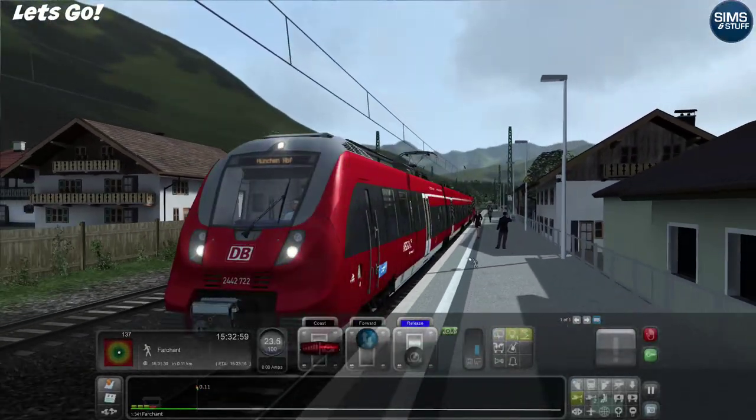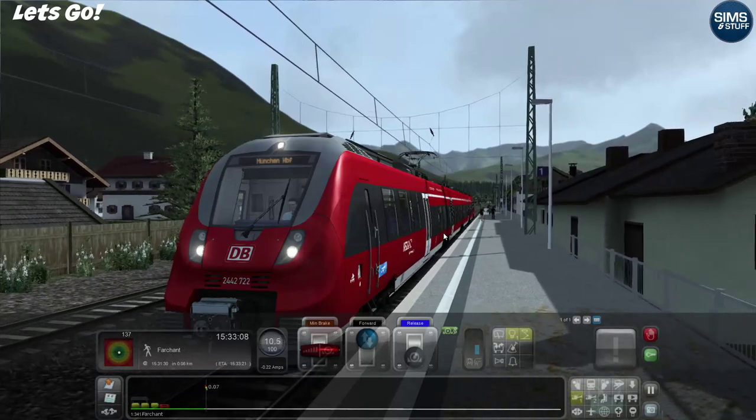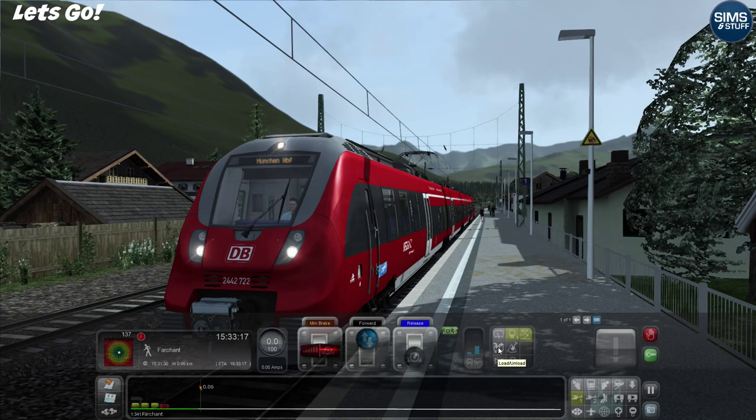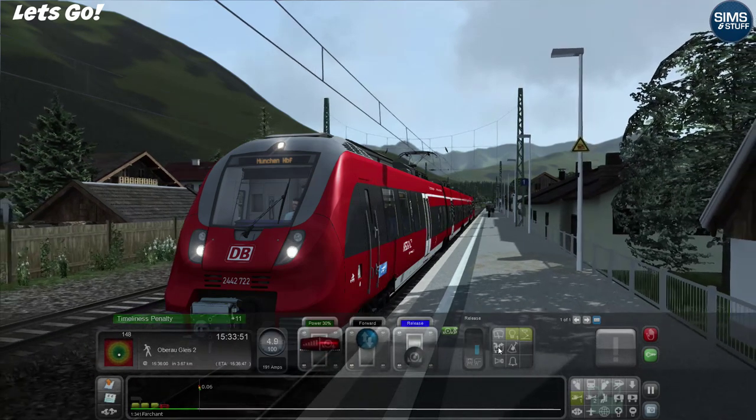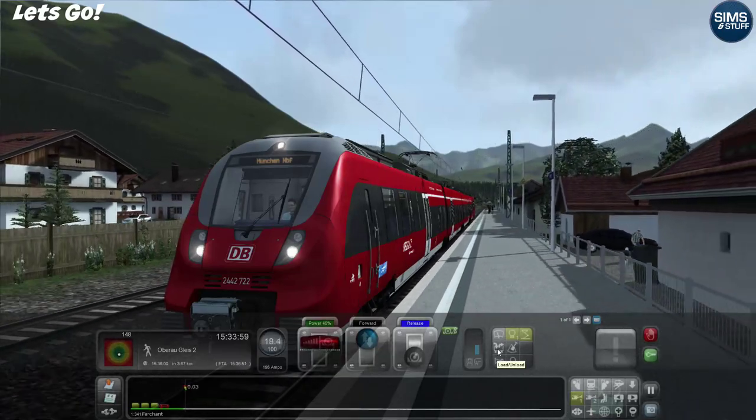Swing the camera around. We ended up about 2 minutes late and that was because we left late. And stop. In theory I should just be able to release the brake and accelerate, unless there's some random anomaly with this train. Come on, let's board the passengers. And away we go - see, it worked that time! Back to 100 km/h.